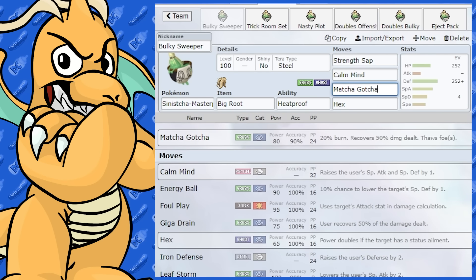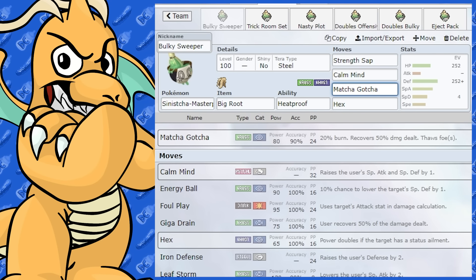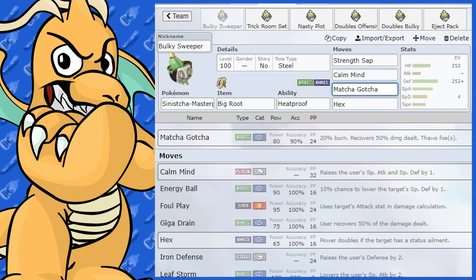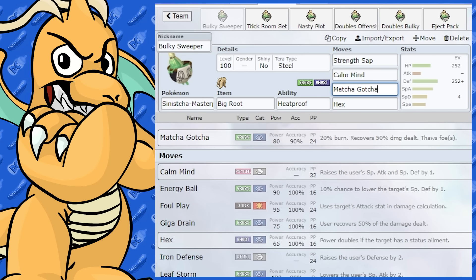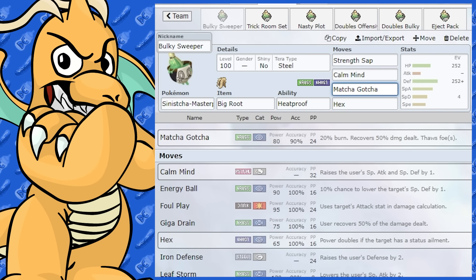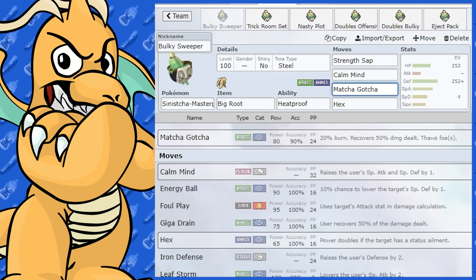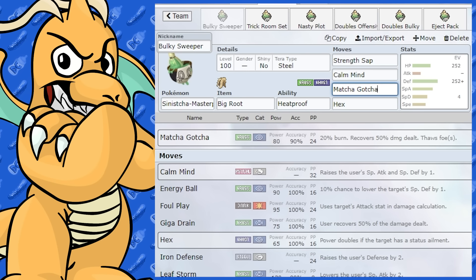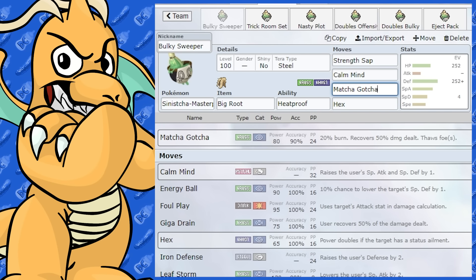It gets a new move called Matcha Gotcha, which is a very cool Grass-type special move. It's got 90 base power, a 20% chance of a burn, and recovers 50% of the damage you deal to the opponent. It also thaws the opponent. What a move doing so many different things! In doubles it also hits both opponents, so you could almost call it a Grass-type Scald and Giga Drain combined.